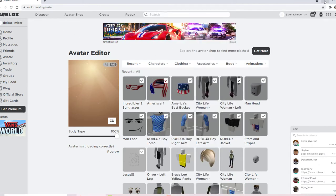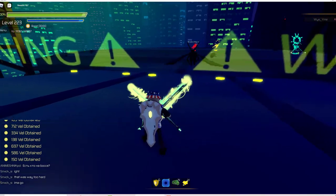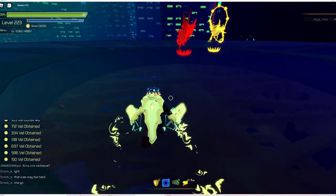With those legs on, it keeps you high enough off the mini-bosses so you don't take damage on their heads. Now if you're down here with them, you will take damage.